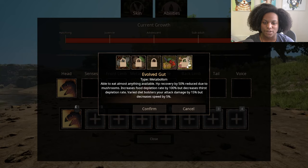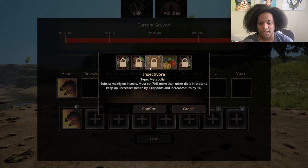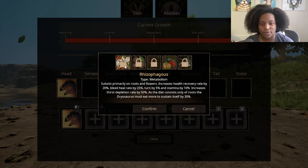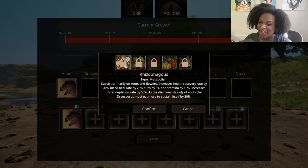Varied Diet — bolsters attack damage by 15% but decreases speed by 5%. Insectivore — subsist mainly on insects, must eat 70% more than other diets, increases health by 30 points and increases turn by 5% — I don't like that one much. Nucivore — subsist primarily on nuts, increases bleed heal rate by 40%, decreases incoming damage by 8%, and slightly increases thirst repletion rate by 20%. Rizophagus — subsist primarily on roots and flowers, increases health recovery rate by 20%, bleed heal rate by 25%, turn by 5%, stamina by 10%, increases thirst depletion rate by 50%. These are all really helpful for surviving.